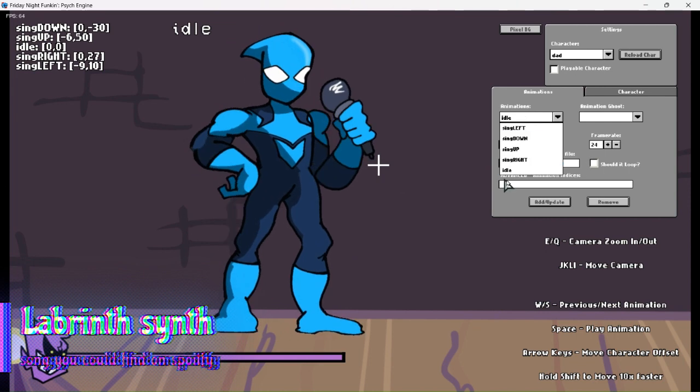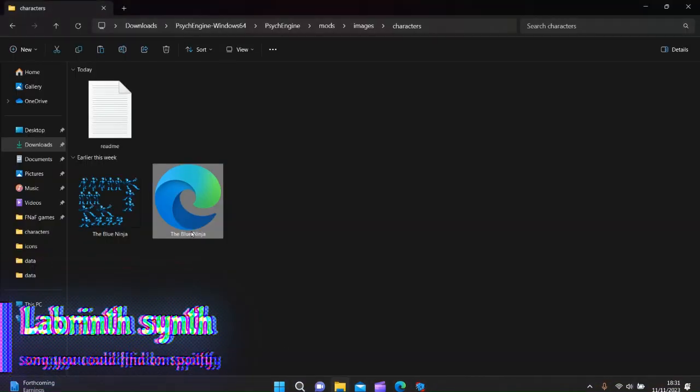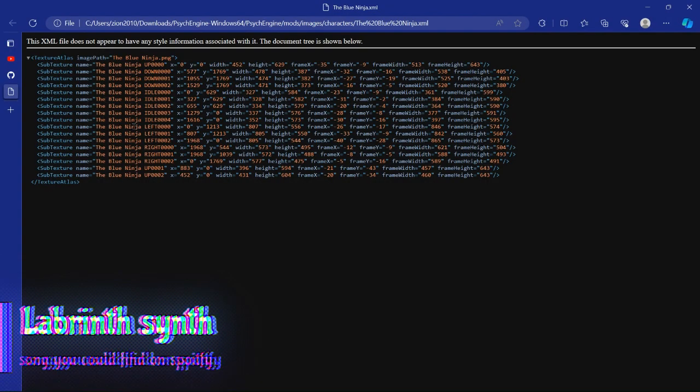I think you guys know what to do from now, but I'm still going to show it. You just do the exact same thing for the other sprites. We're going to do the right pose — go back into the XML and do the exact same thing but with rights.